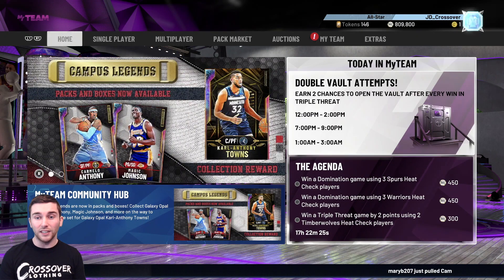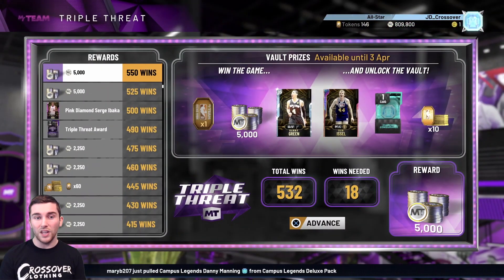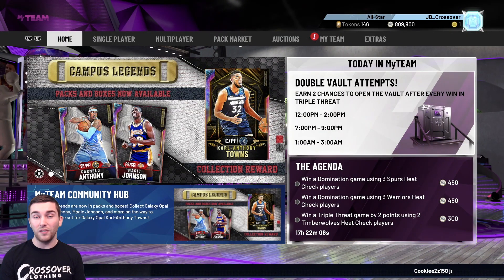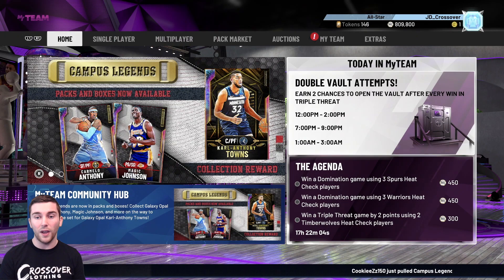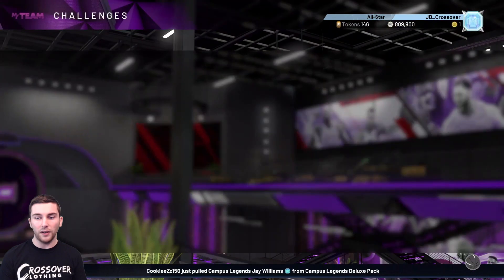The limited time event today is still really good - if you haven't got on it, be sure to get on it. There are two chances to open the vault after every win. I played one game earlier today and the vault opened both times. The second time it opened we got the diamond consumables pack, and we got the diamond contract out of that which is worth about 15k - a massive W. Definitely make sure you're playing during those time slots.